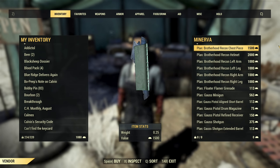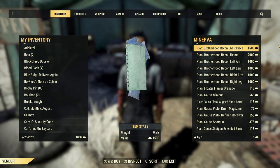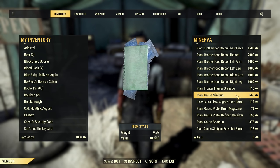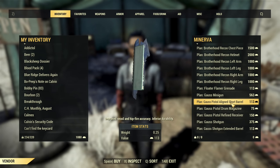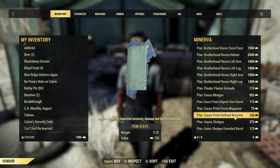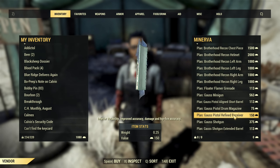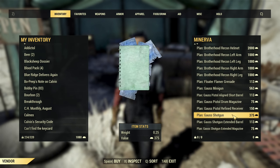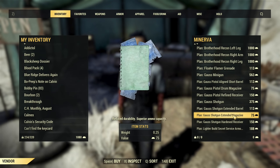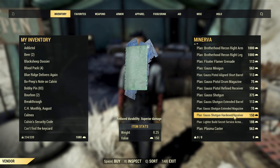There is a full set of Brotherhood Recon Armor, Floater Flamer Grenade, Gauss Minigun, Gauss Pistol with Align Short Barrel, Drum Magazine, and Refined Receiver — note there is no Gauss Pistol itself, just mods. Then Gauss Shotgun and mods for it: Extended Barrel, Extended Magazine, and Hardened Receiver.